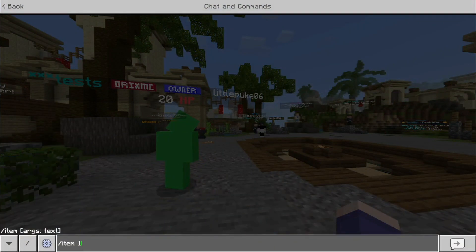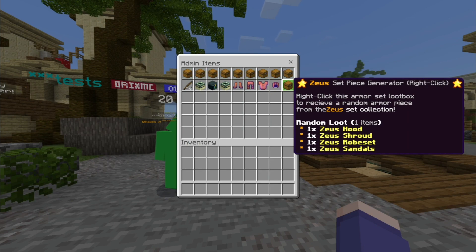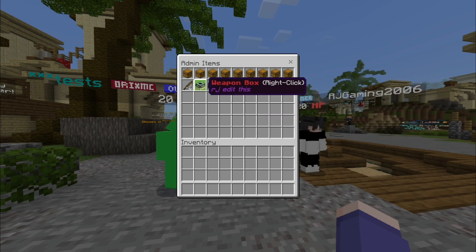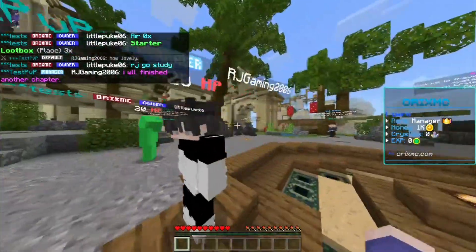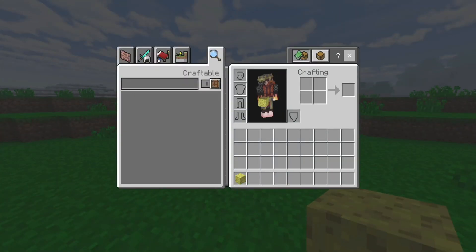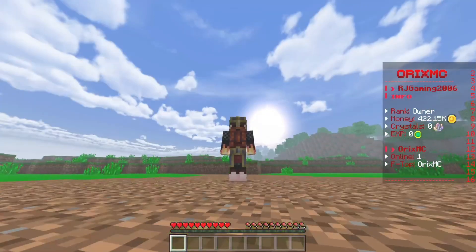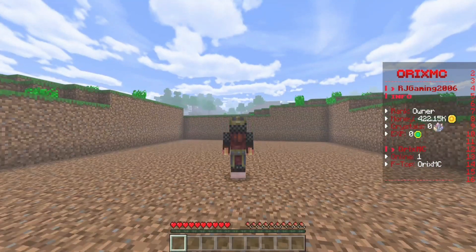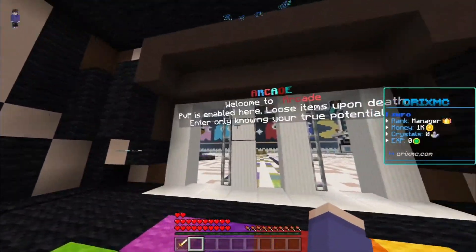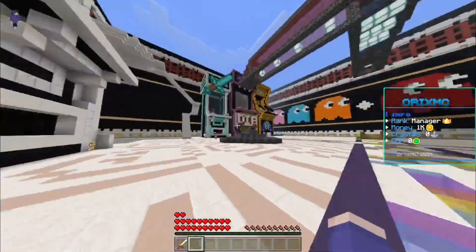There's also the chunk buster, which I'll show you how it works in a bit. There are also kits and custom sets — for example the Zoo set, and there are four other sets from the beta: miner, assassin, warrior, and something else. They all have custom abilities and area-of-effect stuff. For the chunk buster, you just place it down and it clears a whole chunk for you to build your base in — the best thing is to use the chunk buster and then make your faction claim there.